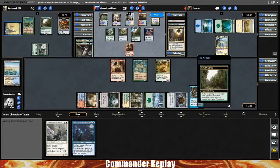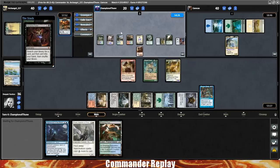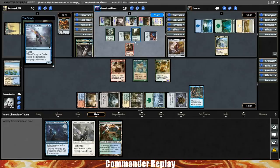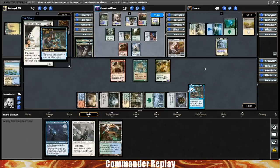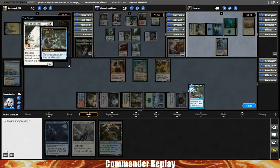Interestingly, the Thrasios opponent kept a one-lander on the strength of Carpet of Flowers and has no additional lands at this moment. Opponent casts a Demonic Tutor and we get a Rhystic Study trigger — we draw a Breeding Pool. That's a Peregrine Drake for opponent, which seems pretty good. Interestingly, they do not cast their commander — maybe holding up a Counterspell? They've done a lot of damage to themselves, so they will die to a gentle breeze rolling through the battlefield.